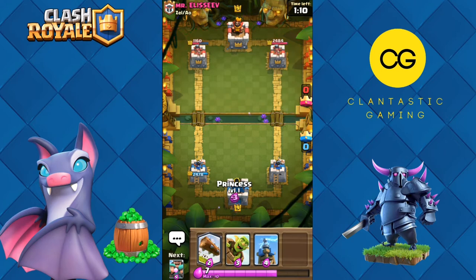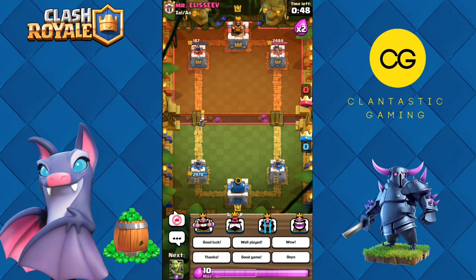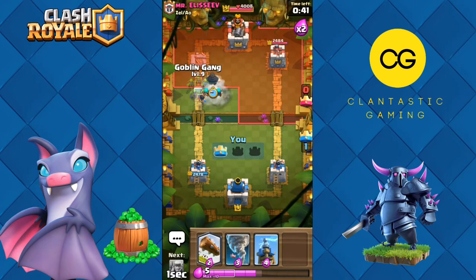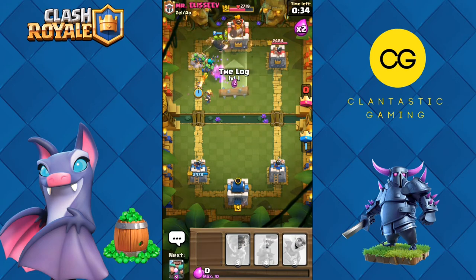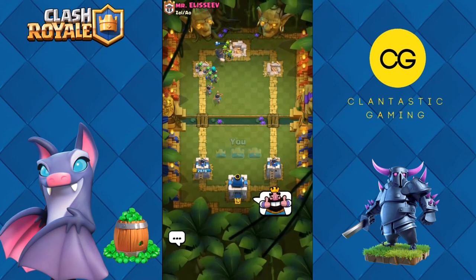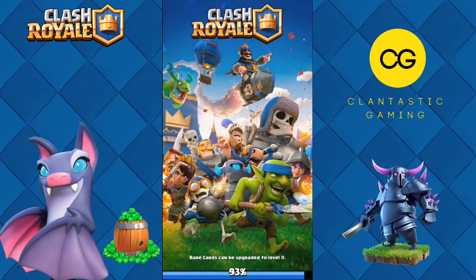Princess in the back — I think he gave up. If he gave up that means three free crowns for us. Let's go Goblin Barrel. Yes, he gave up! Let's go for the three-crown, guys. Give him thanks. Time to spam Spear Goblins, Princess, the lock — and it is a three-crown! A good start, he gave up eventually. We got the victory, three crowns for the challenge, and from 12 we've moved up to 15.